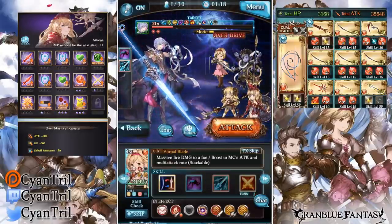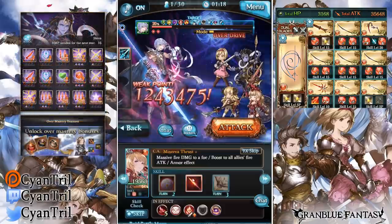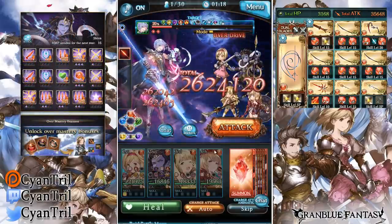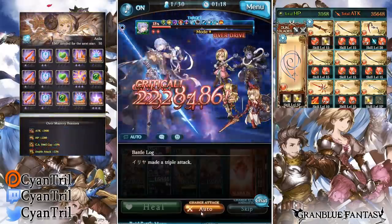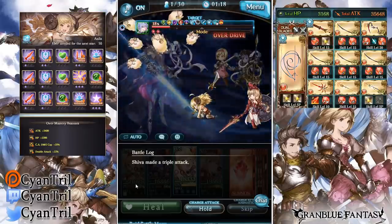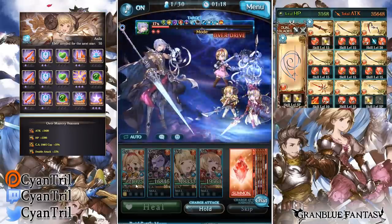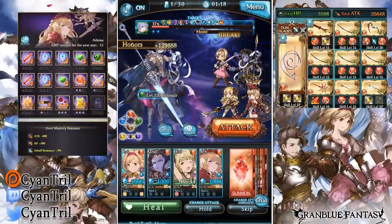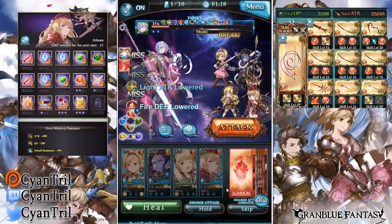If I get a double TA it's not bad because Anila boosts charge bar speed by 50%. Depending on how lucky I get with TAs — I'm at 67 — it's not bad, but it only works because of Anila's charge bar speed increase. That's why I brought Anila over Esser — Anila's charge bar speed boost really helps a lot.